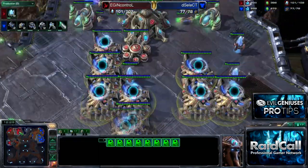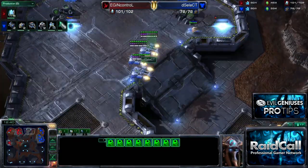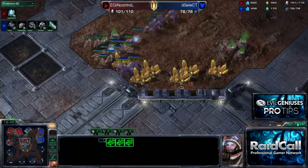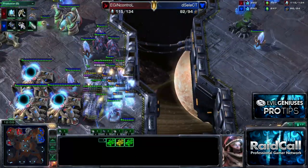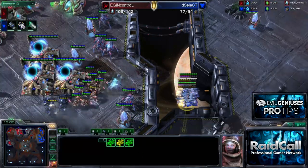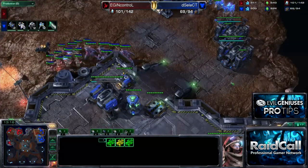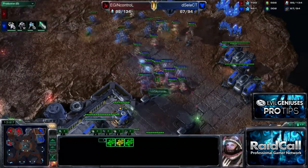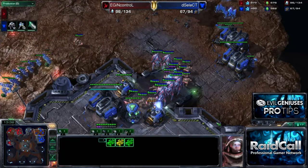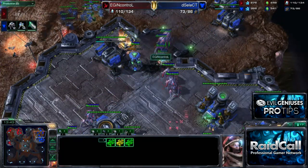No upgrades, no forge, no Twilight Council, no Robo. But because I held off that phase of the attack, I do feel confident I can go ahead and start being aggressive, teching, or macroing. In this case it looks like I'm going to be aggressive. Now he's going to try to drop, but under the sheer weight of my production he's in trouble. Meanwhile my army was out on the field. Now he's the guy that's in trouble.